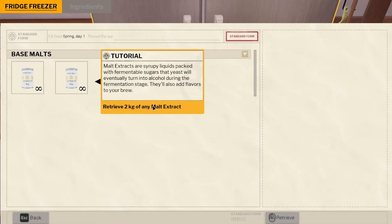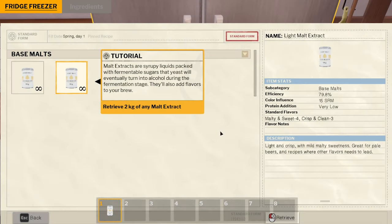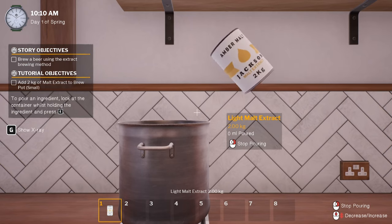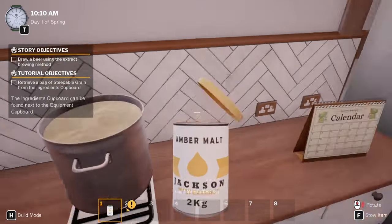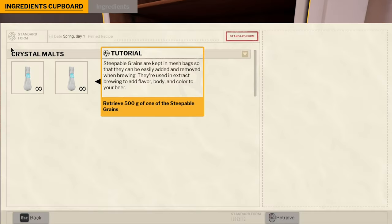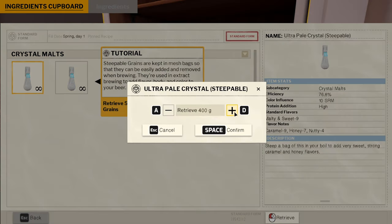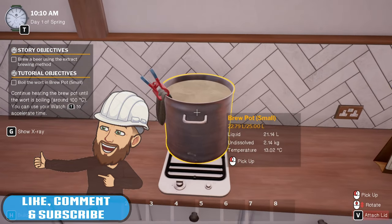Also, the ingredients kept in the ingredients cupboard. Now we need a bag of steeple grain from the ingredients cupboard. Steeple grains are kept in a mesh bag so they can be easily added and removed when brewing. They're used in extract brewing to add flavour, body, and colour to your beer. We've got ultra pale crystal, 500 grams. Place it on — 100 degrees. It's going to take a while. Let's get to 95 and then slow it down.